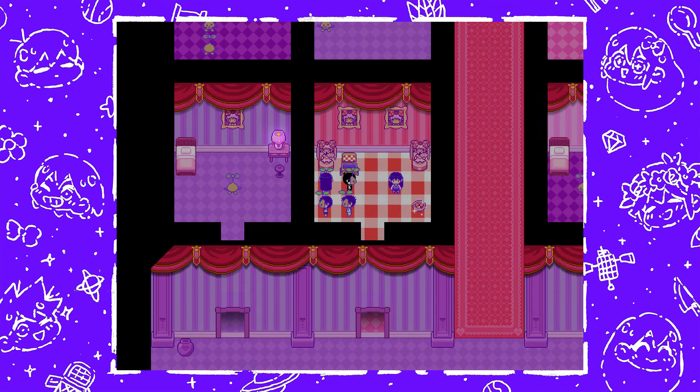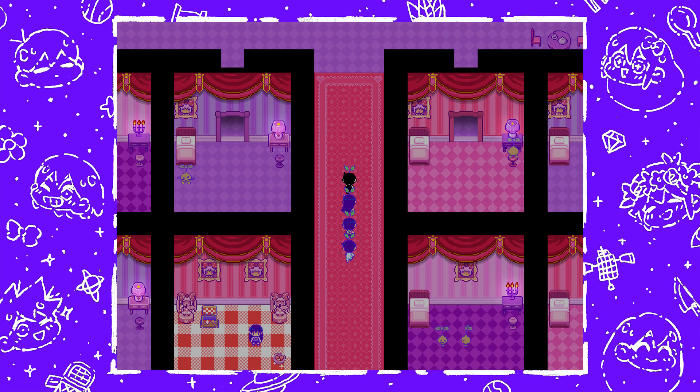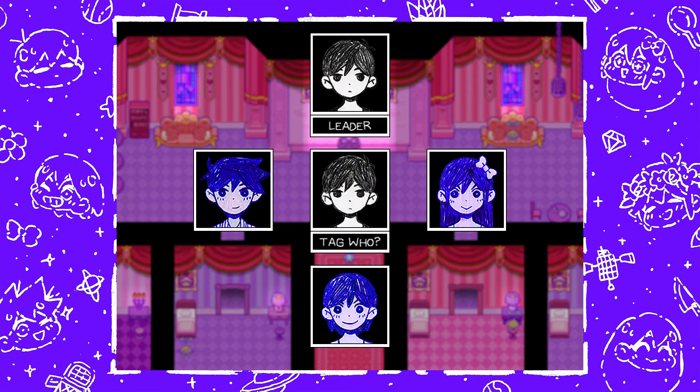The J key is inside a cage at the castle quarters, found to the right on the second floor. Use Aubrey to break the cage, then Omori to pick it up.